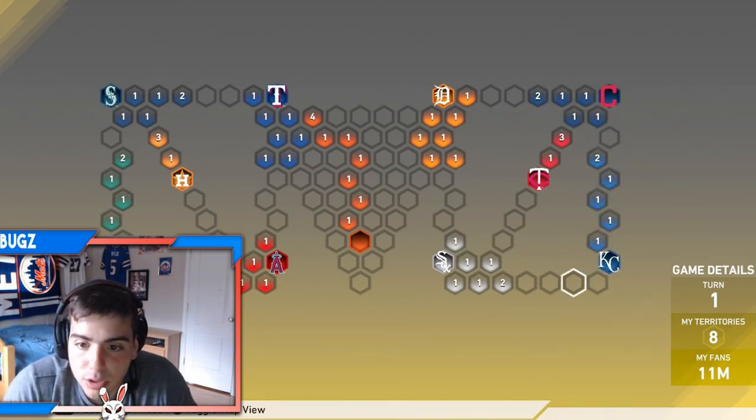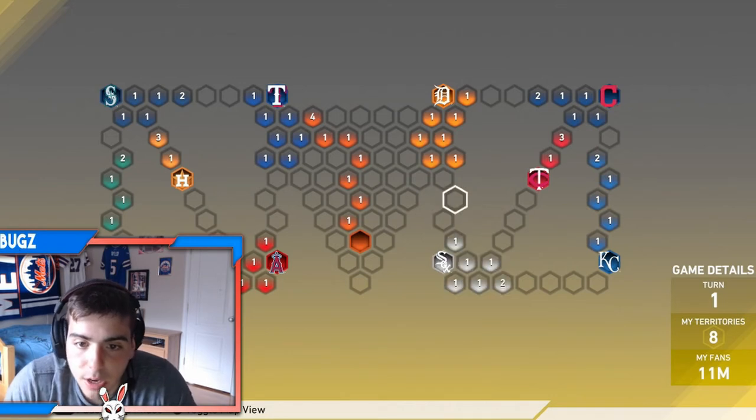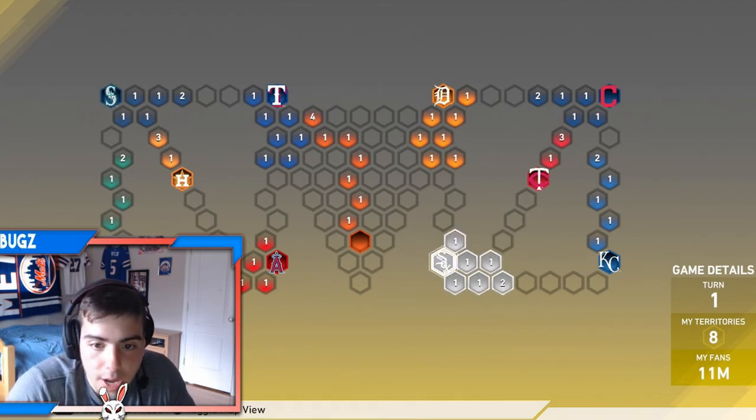Then straight from the Royals, you also have reinforcements here. After the Royals, you attack from here and from here — right here — you attack through to the White Sox. So then you have reinforcements here and here, and you're almost done with the board.